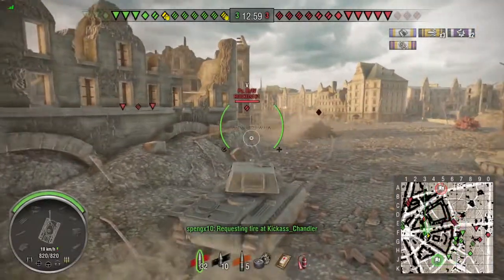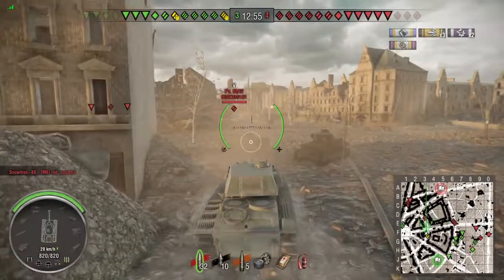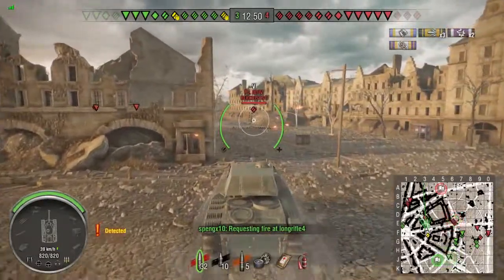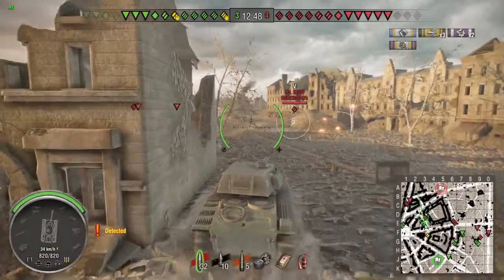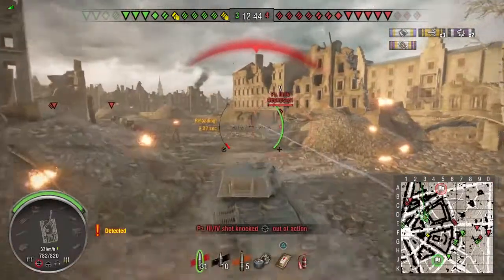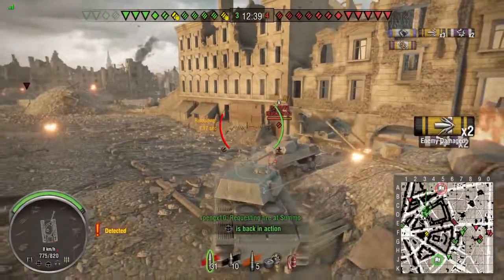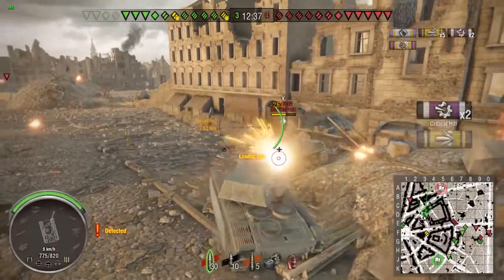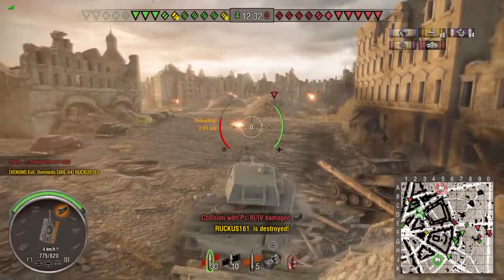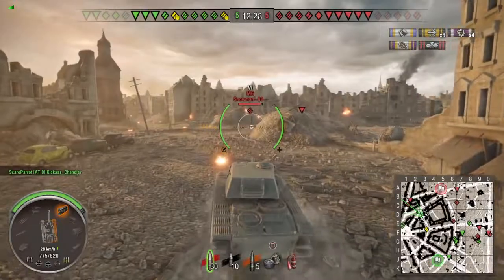Now I'm waiting for the next threat — it's a tier 5 medium, a Panzer 3/4, and he's not in a great spot. I push on him aggressively. I take a snapshot but miss — he hit my gunner right before I shot — but I did ram him for decent damage and also shot him. Then I rammed him to death. The only damage I've taken so far is 45 from that ram.